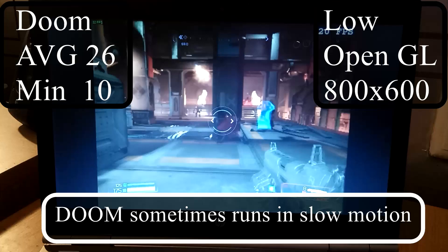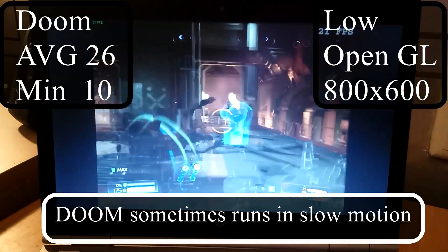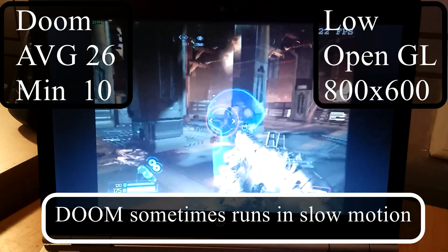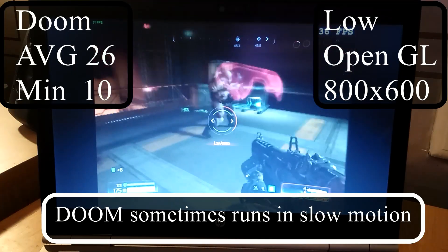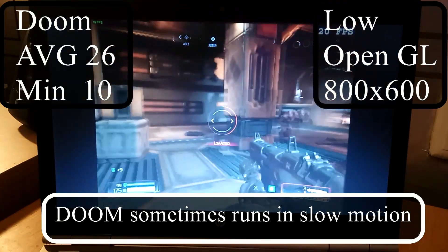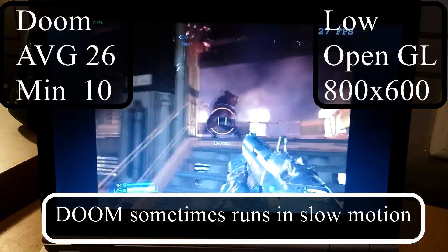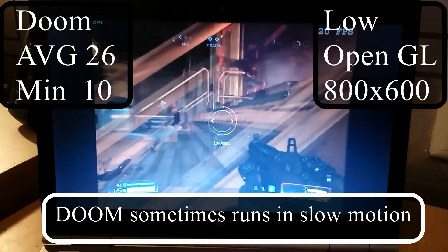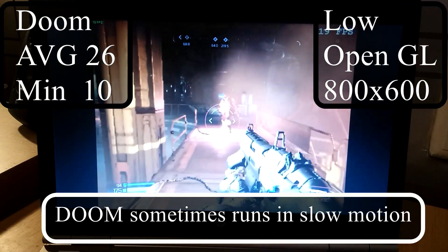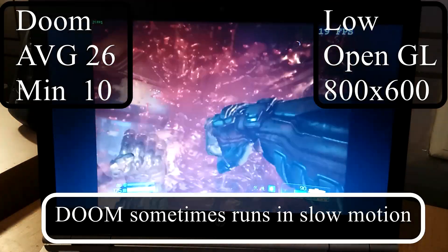Doom is the worst game you can play on this laptop. It was pretty much unplayable at the lowest settings at 800x600, getting 26 frames per second average but only 10 frames per second minimum, and it drops to that number quite a lot. This was only using OpenGL since this laptop doesn't support Vulkan. I wouldn't recommend playing Doom on this laptop — it's really unplayable.